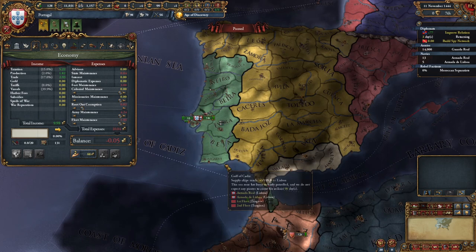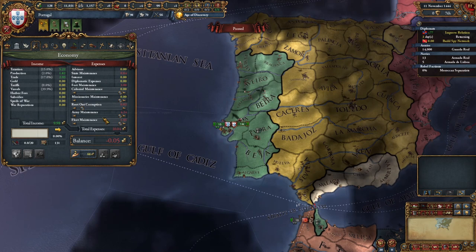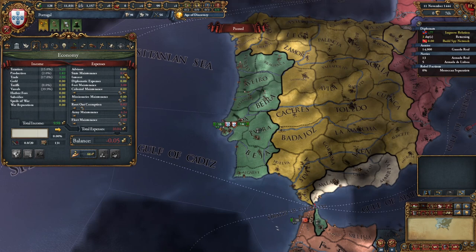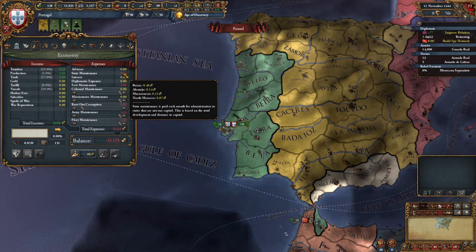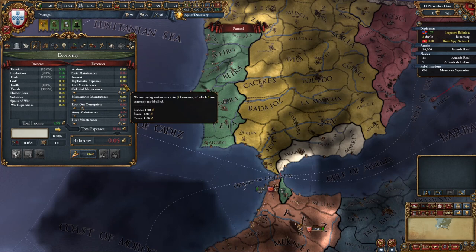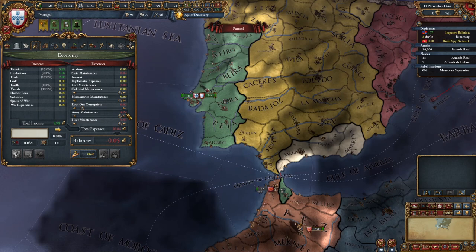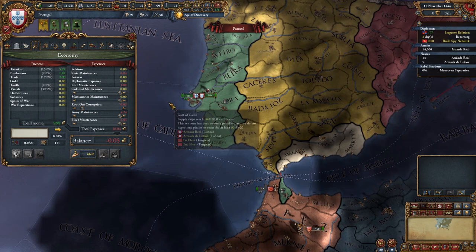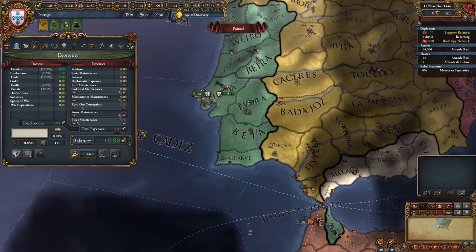Going back to the economy screen: we're making about 10 ducats. What are we spending money on? We're spending on state maintenance — just maintenance for our provinces. We have fort maintenance, costing us three ducats. We're spending almost as much on forts as on our army, and more on forts than on our navy — two ducats for the navy, four ducats for the army. This is all we're paying for: army, navy, and forts.